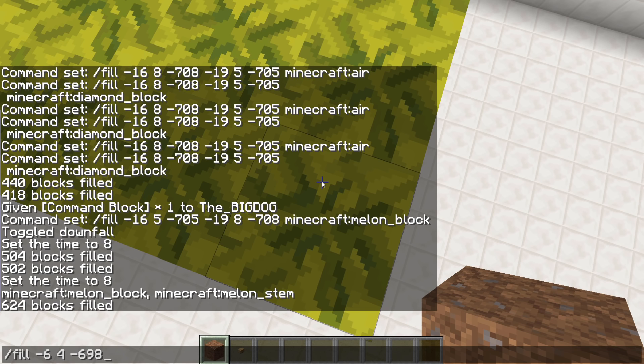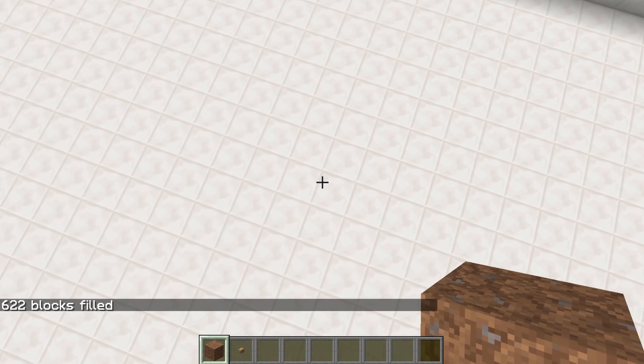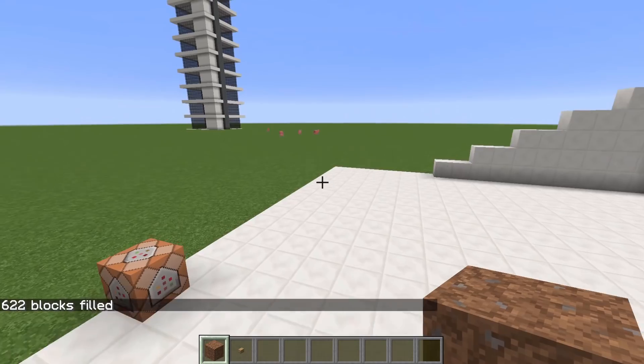Just paste it back in, space tab, space tab, space tab, space tab. And this time if you want to replace it — well, get rid of it — you're going to replace it with blocks of air. So put in air, and enter, and it will get rid of it completely.